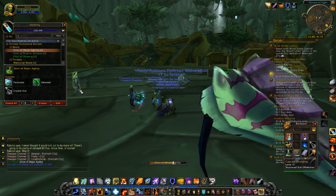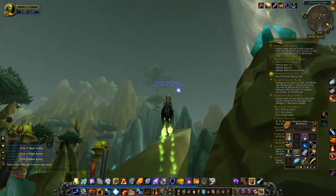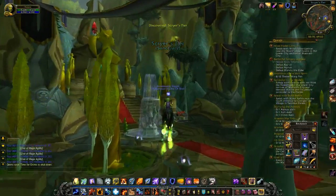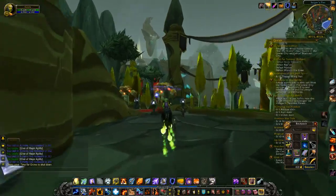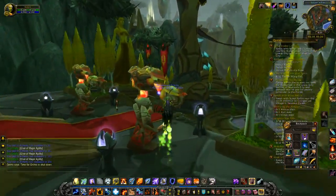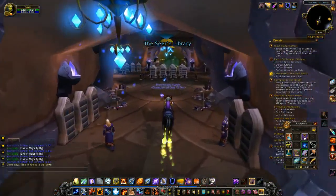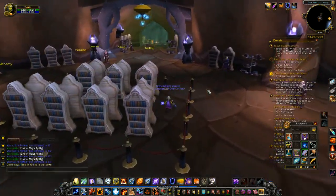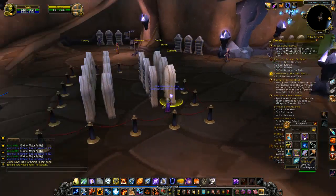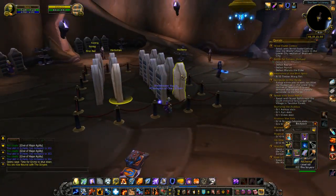Let's go into Shattrath. I believe the alchemy trainer is in the Scryer tier — I think they'll let me in there. It's not far, we're going to take the flight path because that thing flies a whole lot faster than my horse, at least for this character at this level.